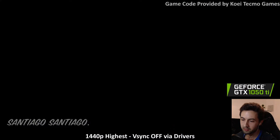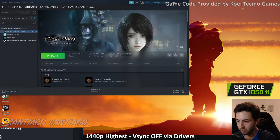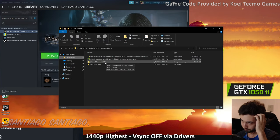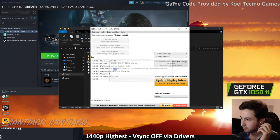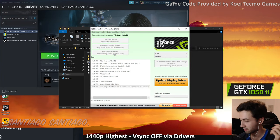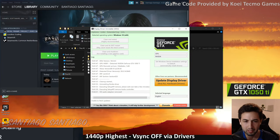Now let's swap to the RX 570. I'm going to disconnect from the internet on that computer, delete the drivers with DDU — clean and shut down — then install the RX 570 drivers. The best configuration is locking to 60 frames if you don't want to use VSync.